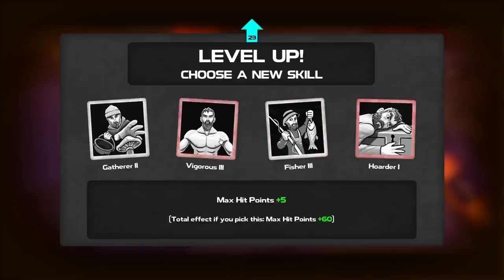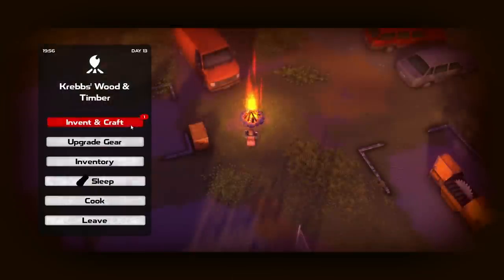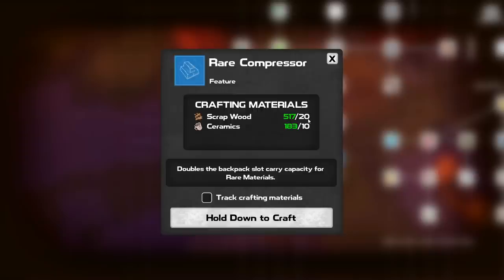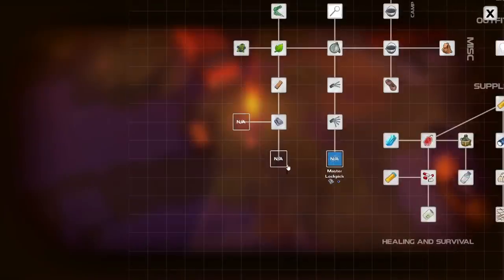Oh, I have a level up! Gathering double chance? Yes, actually — that seems cool. So we have new stuff here. I see the thing: Rare Compensator. Doubles the backpack slot carry capacity for rare materials. Yes! 100% yes. Alright, there we go. That's amazing.